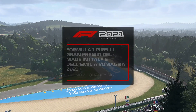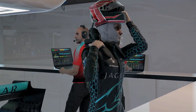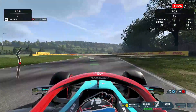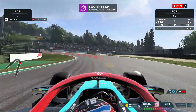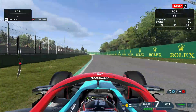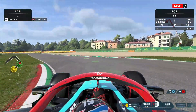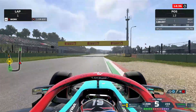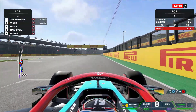Into Saturday qualifying for the Emilia-Romagna Grand Prix. I'll be honest, I haven't driven this track really since season three. This is the old Bahrain helmet — I don't have the new one in for qualifying, only for the race. Banker lap in Q1, trying to get it as good as I can. My opening laps usually aren't that brilliant, but we go purple in the final sector.